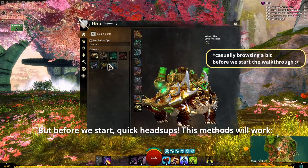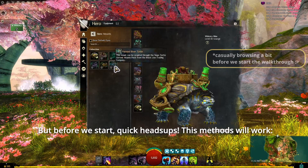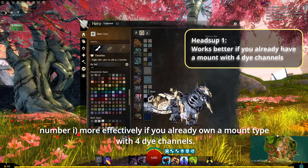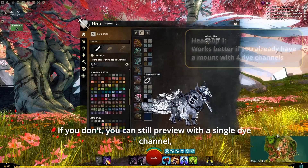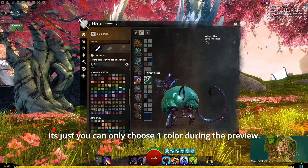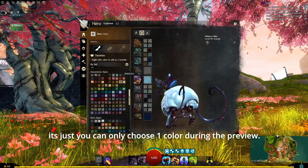But before we start, quick heads up — these methods will work more effectively if you already own a mount type before dye channels. If you don't, you can still preview with a single dye channel; it's just that you can only choose one color during the preview.